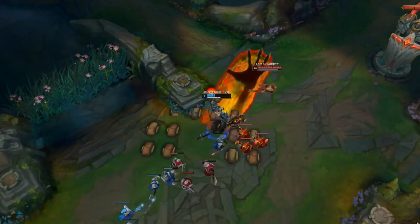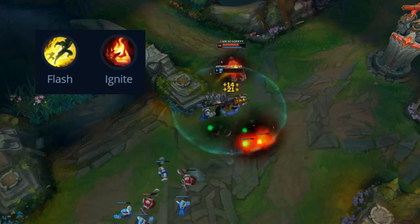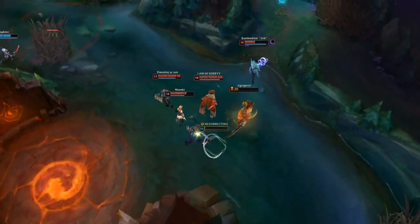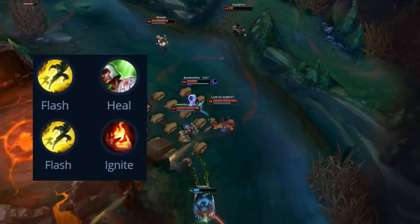For summoner spells: in the jungle you go for Smite and Flash, and for mid lane you go for Flash and Ignite, Barrier or Exhaust depending on needs. Pick Exhaust only if you know how to use it against the opponent's many sorts of damage. For support, Ignite or Exhaust, and for bottom, Heal or Ignite.